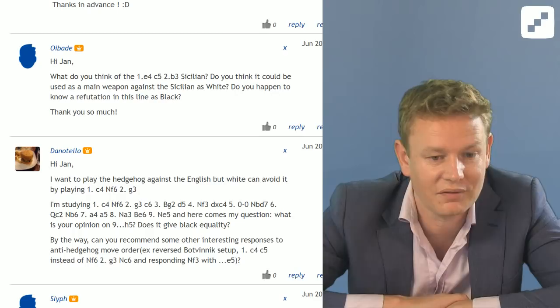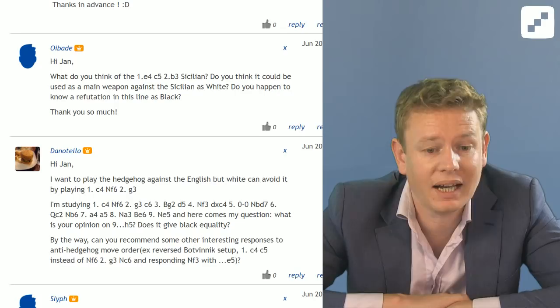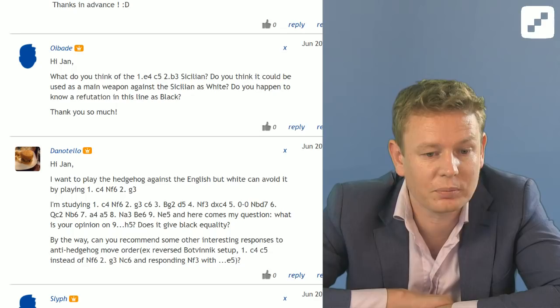What is your opinion on Nh5? Does it give black equality? By the way, can you recommend some other interesting responses to anti-Hedgehog move orders? For example, the reverse Botvinnik with c4 c5 instead of Nf6, g3 Nc6, and responding to Nf3 with e5.